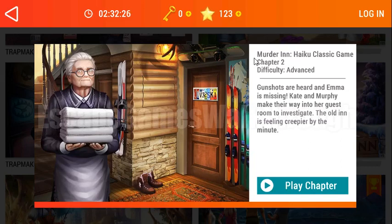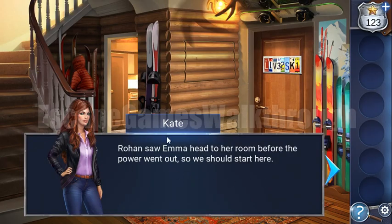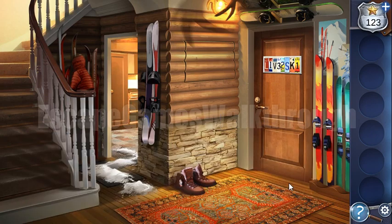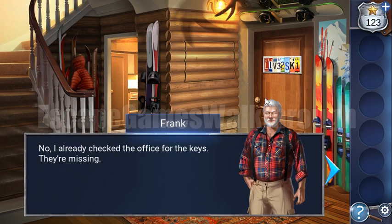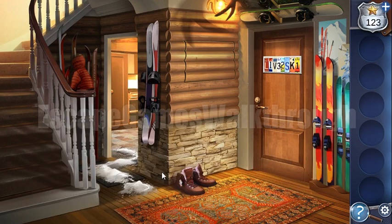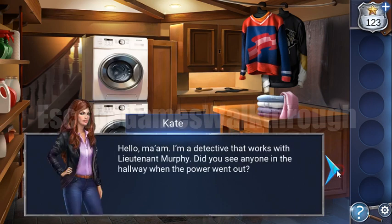We are playing Adventure Escape Mysteries: Murder in Chapter Two. We talk to the innkeeper about a gun in the inn, and the door is really closed. Nobody opens it, so we need to find the key, which is hidden somewhere in here.